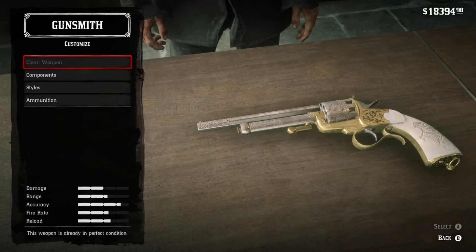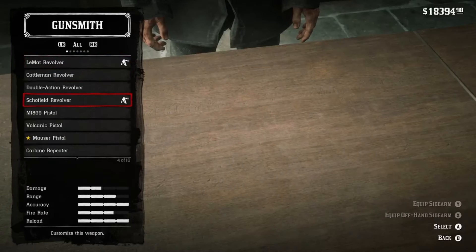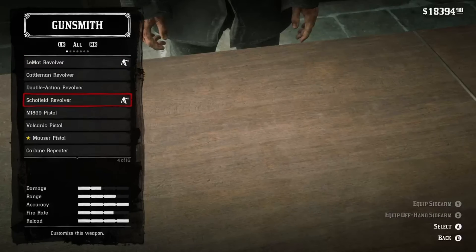The fire rate is pretty good for a revolver, and the reload speed is pretty good for a revolver too. Let's compare this to another really popular choice - the Schofield - which has the reload rate and the accuracy at like max. And as you can see, the range is better than the LeMat Revolver as well. All the stats are better than the LeMat Revolver.